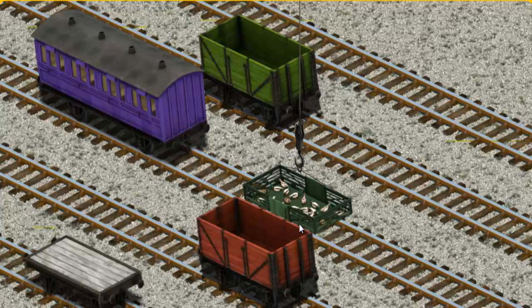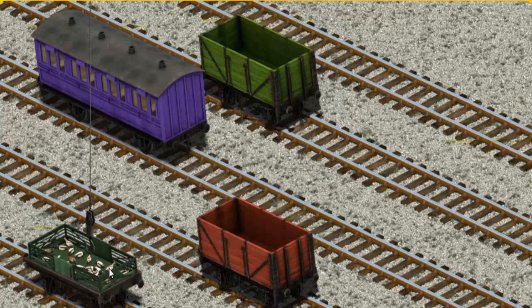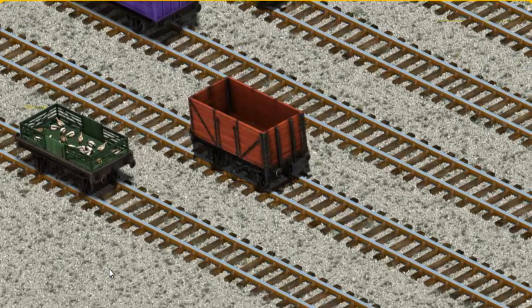Now the cargo must be loaded. Show Cranky where the white flatbed is. That's it!